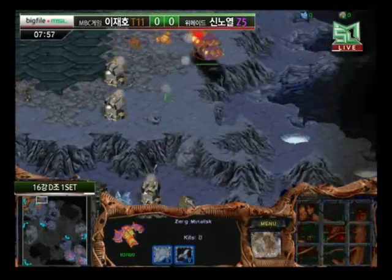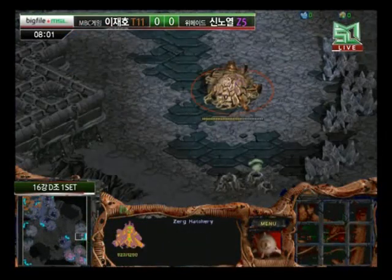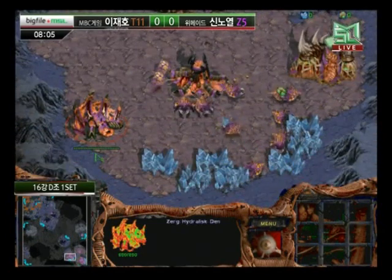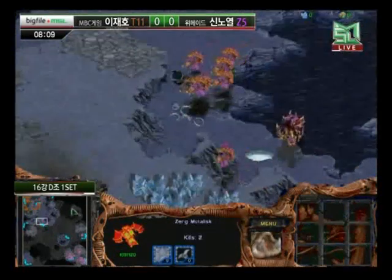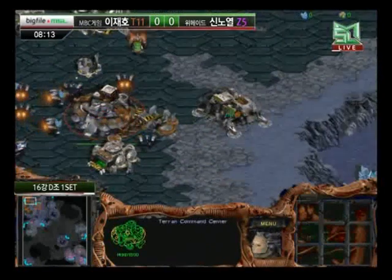You should always have a turret close by. Sometimes you're kind of hoping that if you can prevent the Zerg from flying in the first place it won't matter. That was the idea he had at the upper right-hand corner of his base — putting those two turrets there to prevent mutalisks from harassing the natural. But he's not as well defended elsewhere.